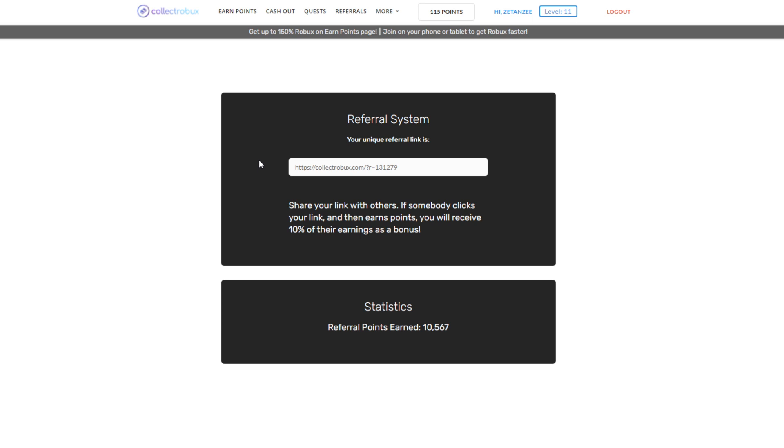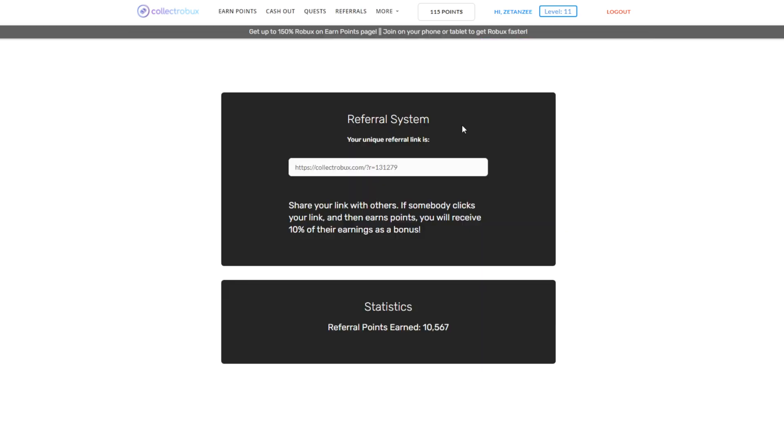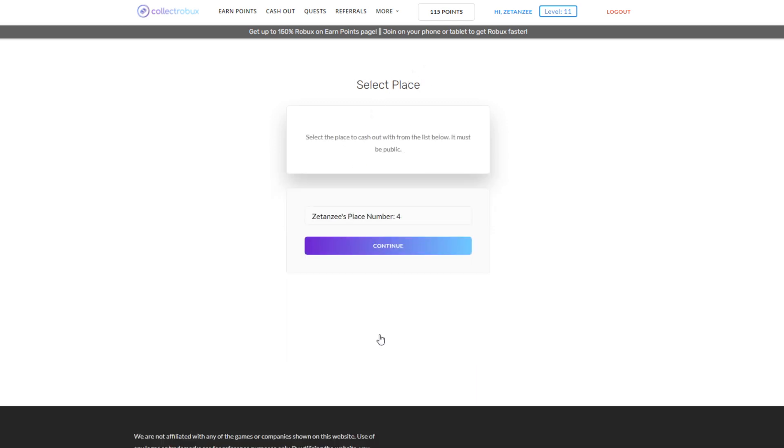The more people you invite, the higher your chances of getting referral Robux. After getting referral earnings, head to the Quest page for even more bonus Robux. Now, after earning points, you may be wondering how to turn them into actual Robux. It's easy — just head to the Cash Out page. Enter how much Robux you want to withdraw. I have 115 points so I'll withdraw all of that, press Continue, and then select a place.